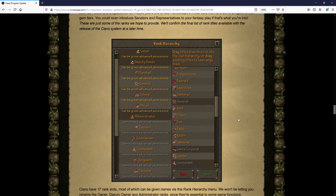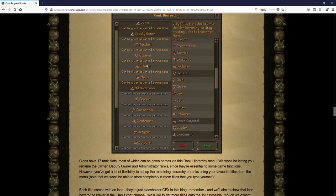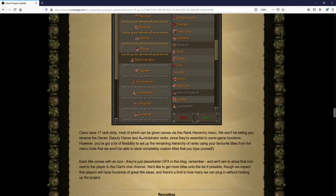Another small addition is titles, which allow you to change your clan rank names. For example, you could change major to 'green,' or rename all ranks using dragon names — bronze through dragon — instead of military ranks like lieutenant, commander, captain. This makes it easier to determine higher ranks within your clan. There will be 17 slots available in the rank hierarchy. The owner, deputy owner, and administrator ranks are required no matter what, but all other title names can be changed. They also plan to have personalized icons for every single rank within this system.